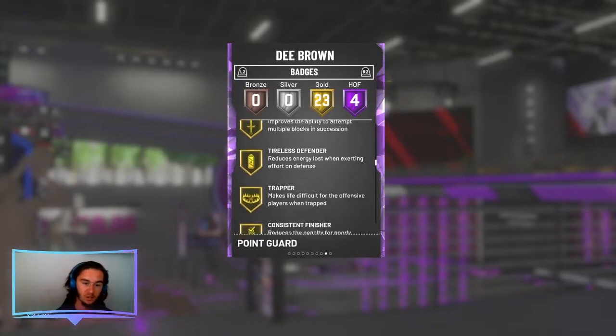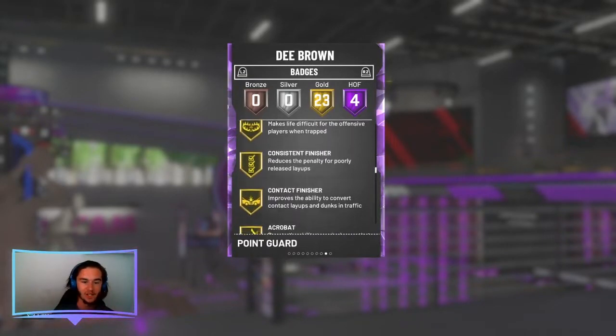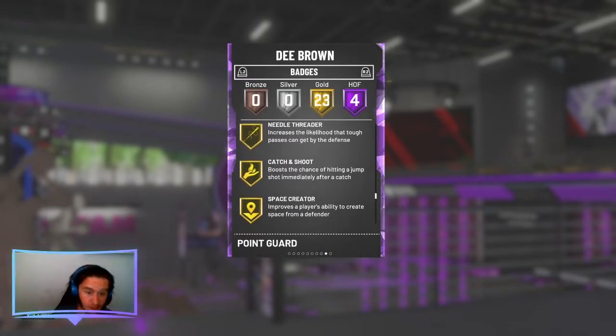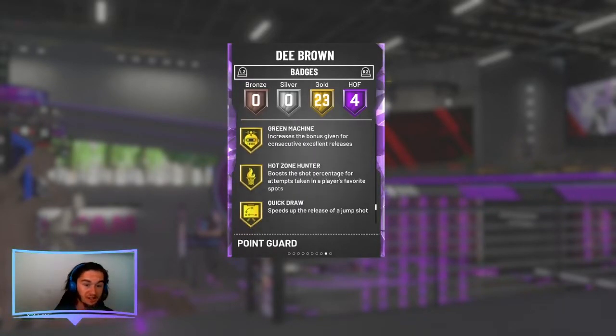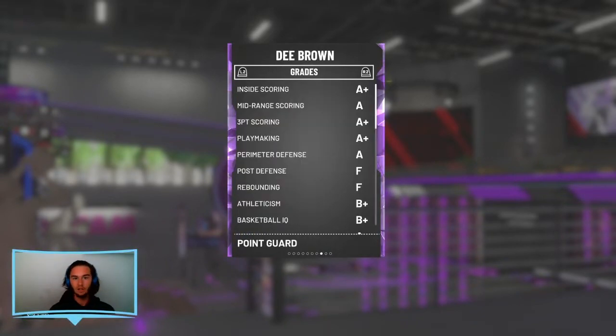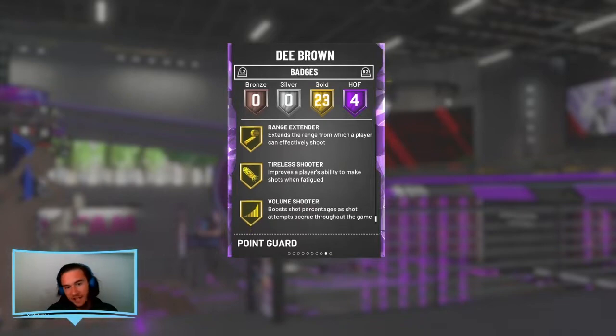He has gold badges including Relentless Finisher, Lob City Finisher, Clamps, Pogo Stick, Contact Finisher, Consistent Finisher, Acrobat, Corner Specialist, Downhill, Needle Threader, Catch and Shoot, Space Creator, Green Machine, Quick Draw, and Range Extender. This card has gold Range Extender — no clue why, but we'll take it. D. Brown can dunk and shoot from deep, and he also has gold Volume Shooter.